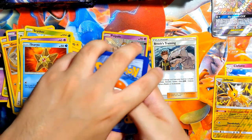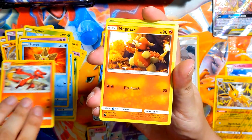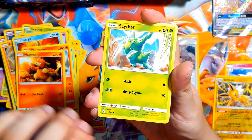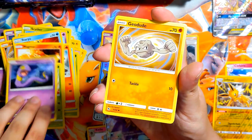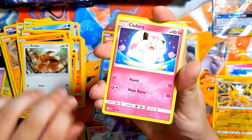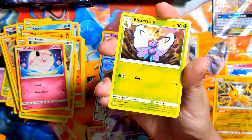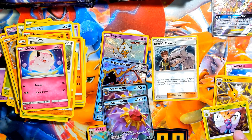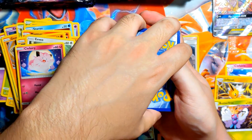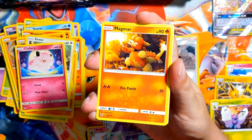Let's go with dark. Charmeleon, Magmar, Scyther, Ekans, Jigglypuff, Cubone, Eevee, Clefairy. Shiny energy — that's pretty cool. And a Butterfree. Not what I was hoping for, but okay. I'm gonna guess grass. Oh shoot — and I saw something shiny. Oh my god.